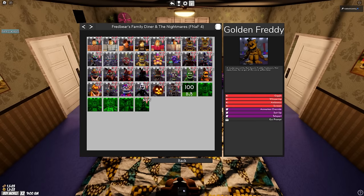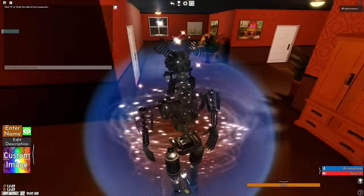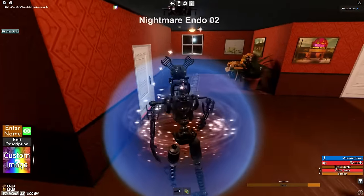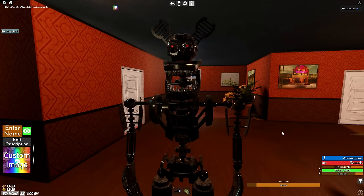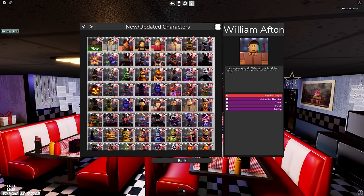There are even more characters in here — Golden Freddy and the Unwithered animatronics, Nightmare Endo O2. Why weren't these in the other section? We'll become Nightmare Endo O2 — look at this guy, he's so cool. Unfortunately it can only sprint, and for sounds we have a scream and a robot voice. He sounds like a really old printer trying to start up.